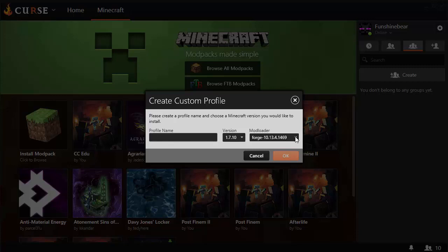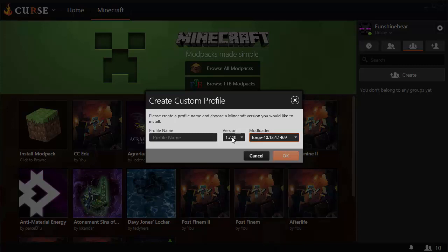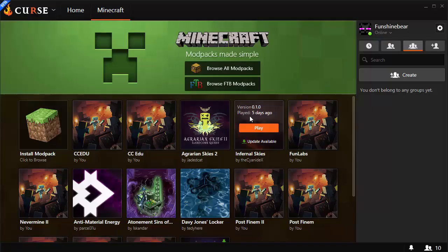Forge must be installed before you can install ComputerCraftEDU, just like other Forge mods. At this time, version 1469 is the latest version for 1.7.10. Give it a profile name — I'm just going to call this CCEDU — and hit OK. It's going to download some stuff and create your package, your profile, and it'll be all ready for you to play.